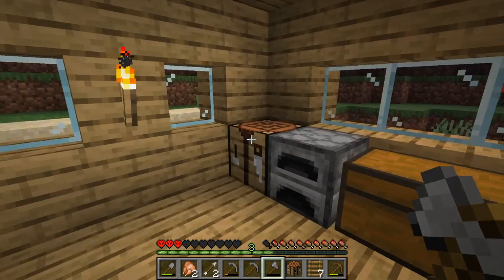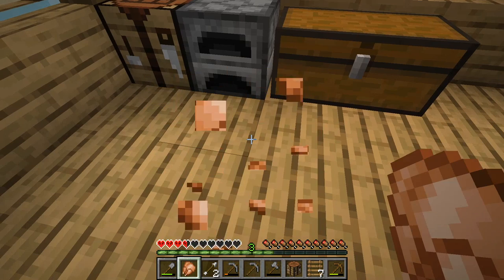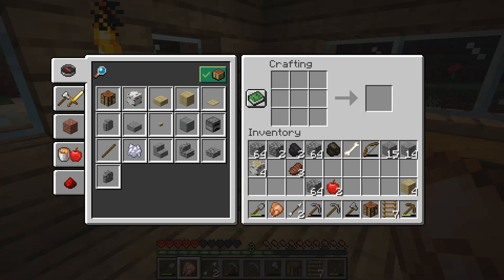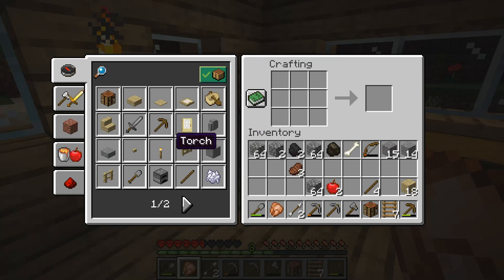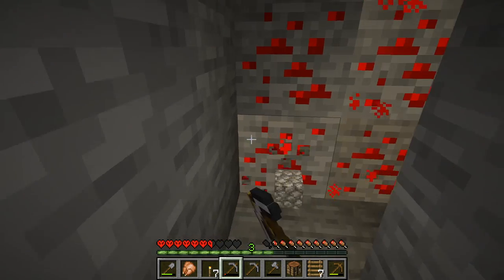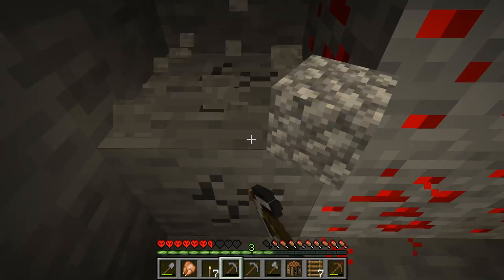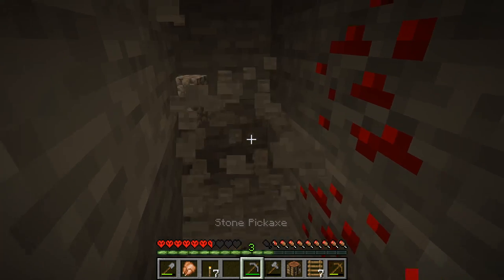We'll go fix that later, but now that we have wood let's go eat our chicken. Now that we have wood, let's make more sticks, and with that we can make some torches. We still have no iron to mine this redstone, so looks like we gotta go around it. Glad I built a second pick.